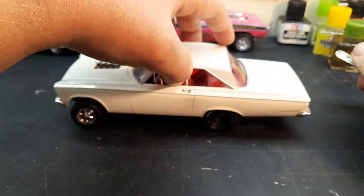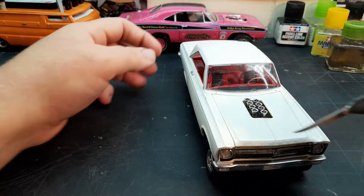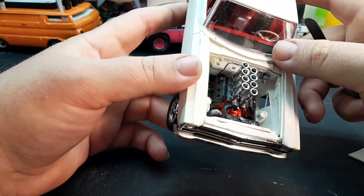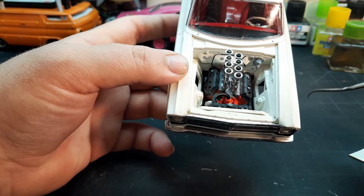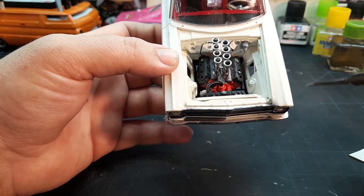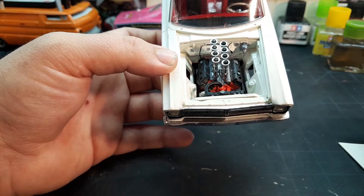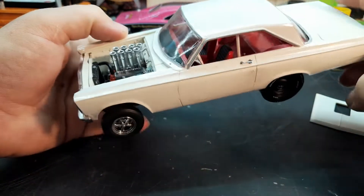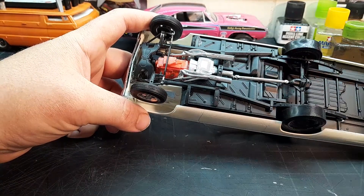I'm glad this was my first kit back because if it wasn't, I probably wouldn't have kept building. You can see the glue. I had planned on putting spark plug wires in this one, I just never did — it's got a radiator hose though. I'm kind of torn if I should tear it apart and do it again, or just buy another kit and do it again. It got a drive shaft, wheels are a little crooked, a little too much glue.